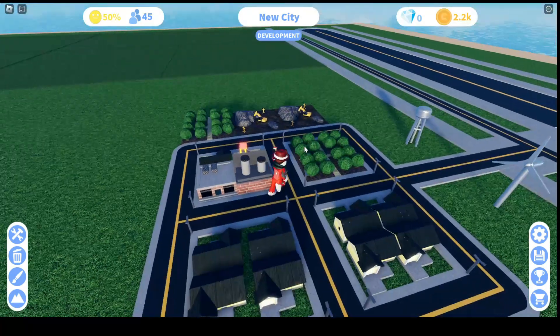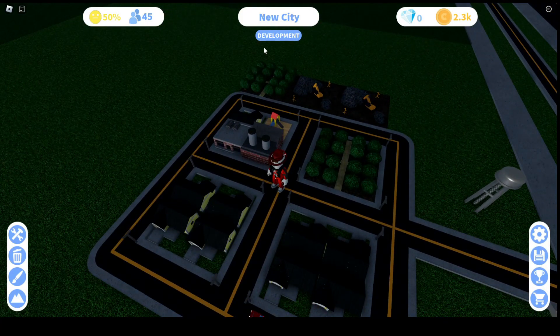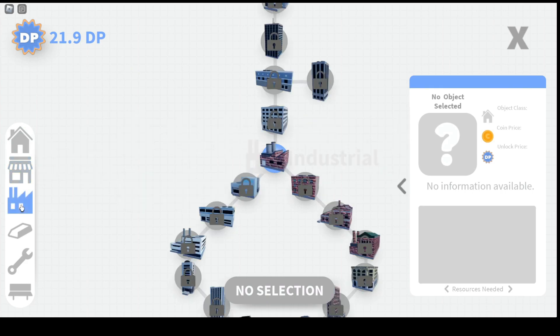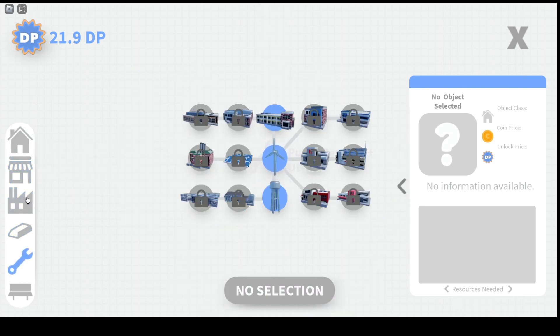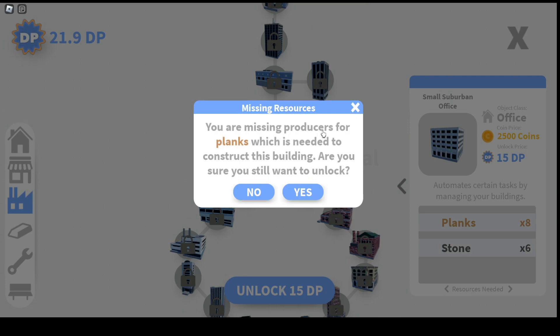So I heard that to get it automated you need to — what is it called, let me search it. Not this. What's this? Small Suburban Office — automated certain tasks by managing your buildings. We need to open this, it costs like 15 DP or points. Let's unlock. You are missing procedures for planks, which is needed to construct this building.